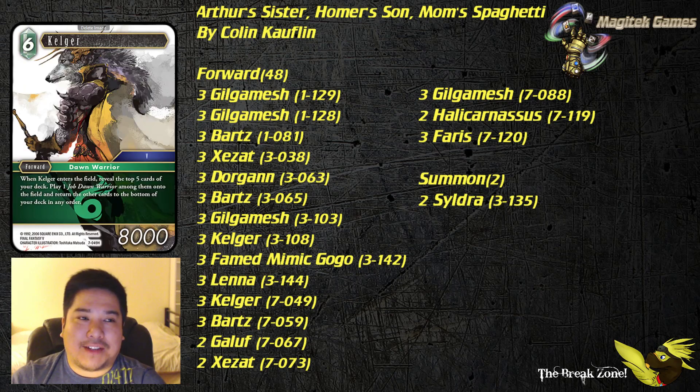Opus 7 Kalgar is freaking amazing in this deck. Being able to just straight up play a Dawn Warrior from the top of your deck — you reveal the top five and you're very likely to hit one, if not two of them, and get to pick which one you want. As mentioned with Lenna, being able to play a Kalgar into another Kalgar into another Dawn Warrior is just nuts.